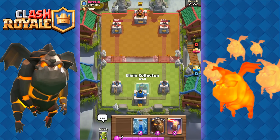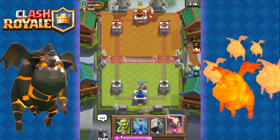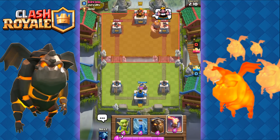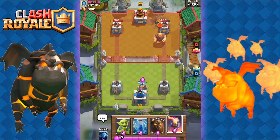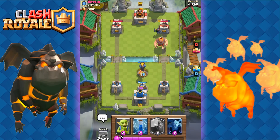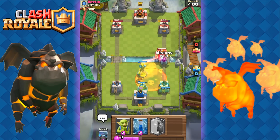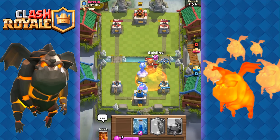Now I can place down my Collector. I'm going to place it once I have a fully loaded bar so that I also have enough Elixir to play my Inferno if needed. He's going to go with his Giant — we do have an Inferno Tower so not a problem. He might possibly have the Poison spell, and most of these common meta decks have Poison with their Giant nowadays.